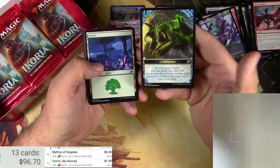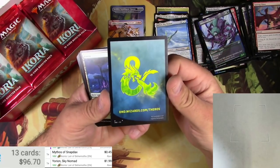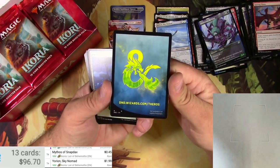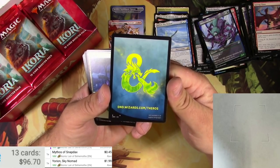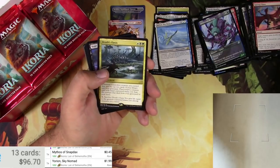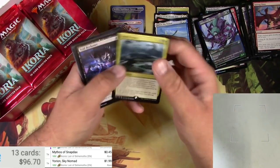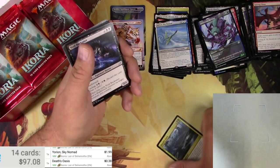Companion token. I'm a big D&D guy — I actually DM a group. They're going to do a crossover, I guarantee it. We will have a Magic: The Gathering set, probably in Faerun. I'd like that — they'll probably do a different setting just to be cute but it'll be D&D. Death Oasis is the rare — 38 cents.